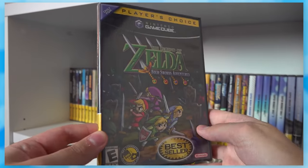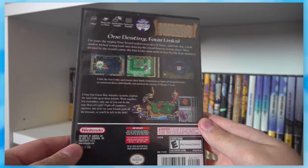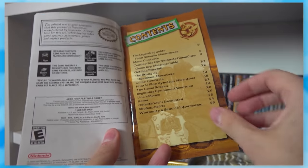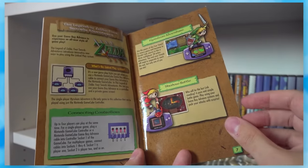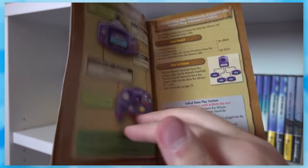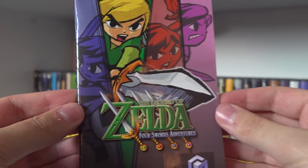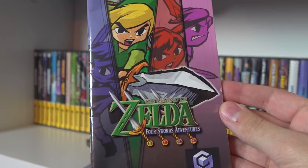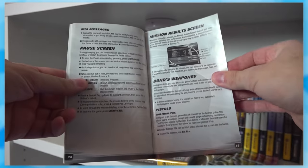Speaking of Zelda, we've got Four Swords Adventures, which is a game I've always been intrigued to try out. A four-player Zelda game sounds like a pretty fun time. It was one of the few games to work with the Game Boy Advance to GameCube link cable. And again, this instruction manual art is striking and beautiful — just look at this front cover. You really grow to appreciate manuals like this one when most of the games I checked were boring, black and white, and very lazily put together.